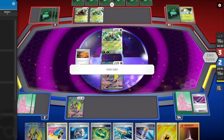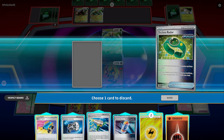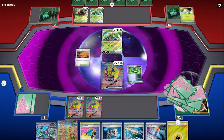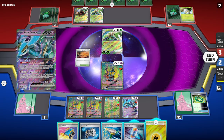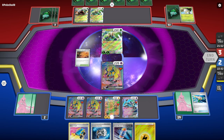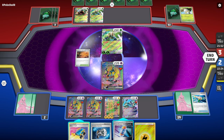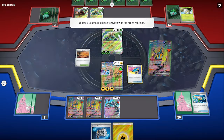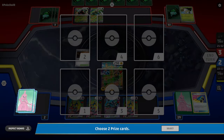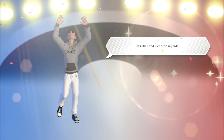We play Techno Radar, discard the Fighting energy, grab our other Iron Crown, and place Iron Hands and Iron Crown in play. We play Electric Generator — super lucky — and press Amp You Very Much for 260 damage. This is a win! Had to think things through, but this deck rarely lets me down. We rank up.